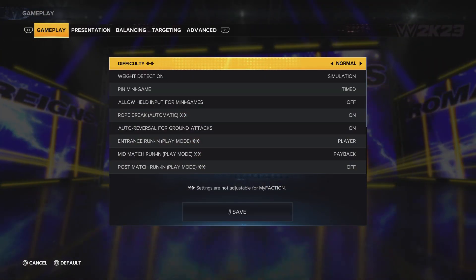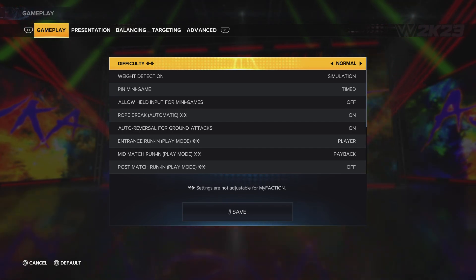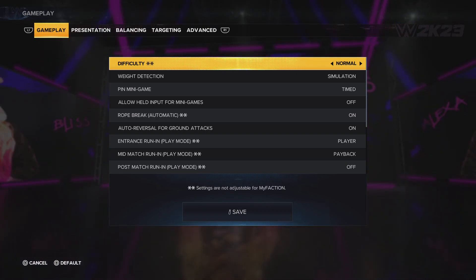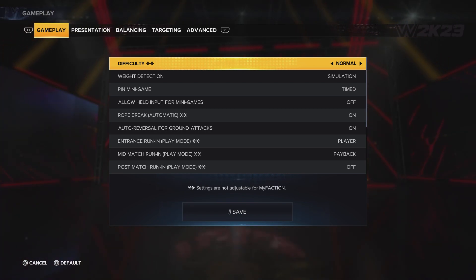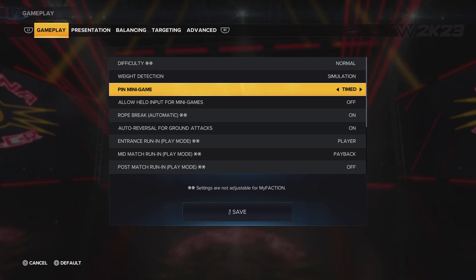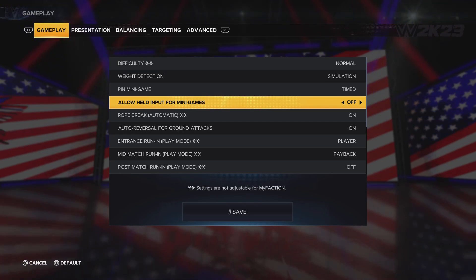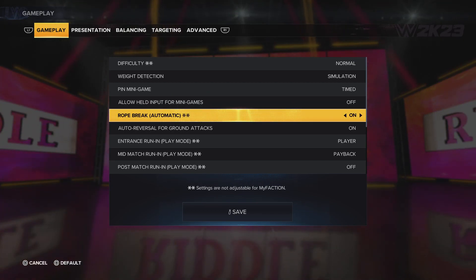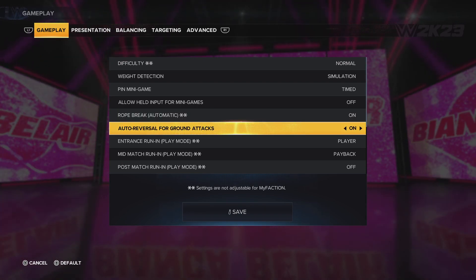There you see everything up top: Gameplay — which we're on right now — Presentation, Balancing, Targeting, Advanced. We're not focused on that right now, but we're at Gameplay. You see Difficulty — I didn't mess with that when I got the game. You see Weight Detection, Pin Minigame on Timed, Allow Help Input for Minigames, Rope Break on Automatic, and Auto Reversal for Ground Attacks. Entrance Run Input — no one cares about that.